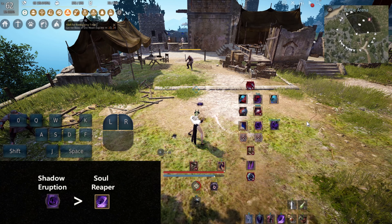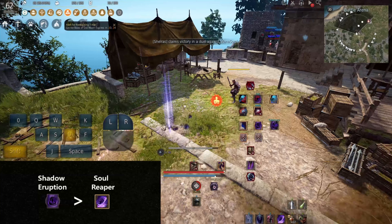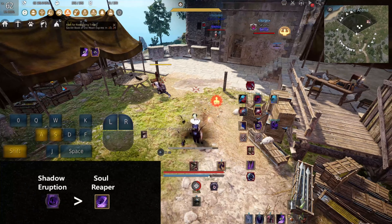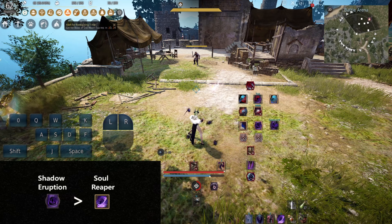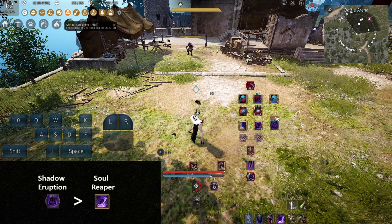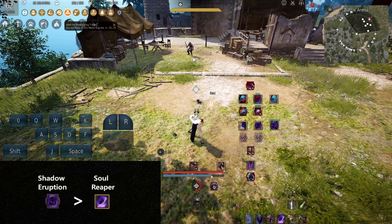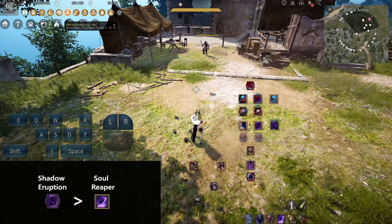We're gonna start performing the basic skill combinations listed in the skill description. The first one, as you see, is Shadow Eruption plus Soul Reaper. If your enemy moves away from your Shadow Eruption, now you have the choice to perform Soul Reaper instantly after and aim in any direction, trying to hit your enemy from far where they moved to dodge your Shadow Eruption.